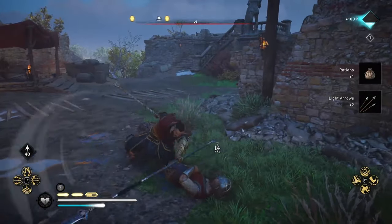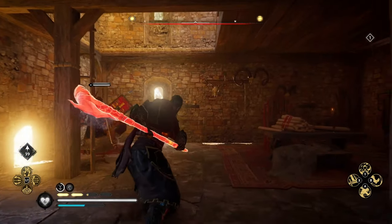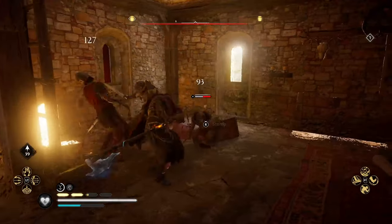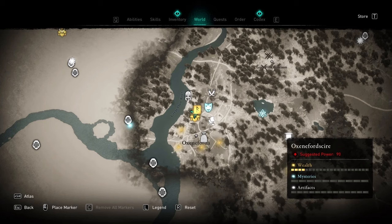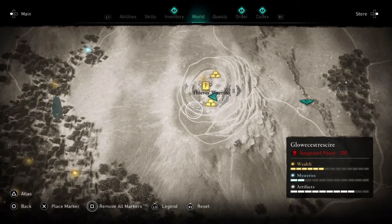Once getting the 2 Books of Knowledge, you'll have even more power, perfect for using on large groups of enemies and bosses alike. You can find this ability located at Oxenfordere in Oxfordshire, and the Thieves' Warren also in Oxfordshire.